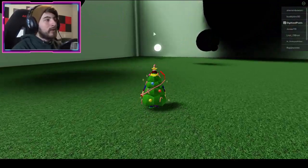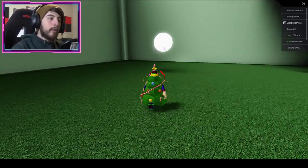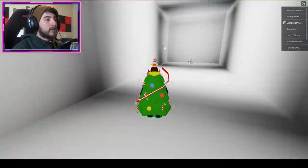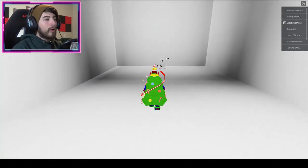Once you're here we're going to go over this way to this corner and we're going to bump into this white orb. Once you bump into it, it will teleport you to another location — boom, there we go.